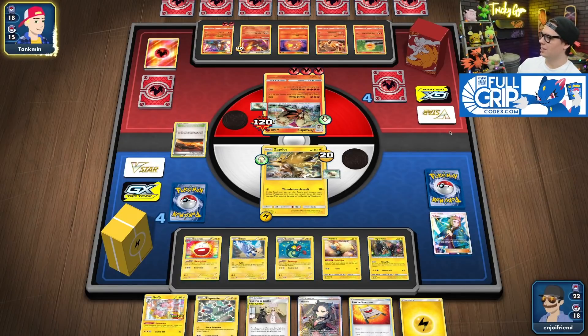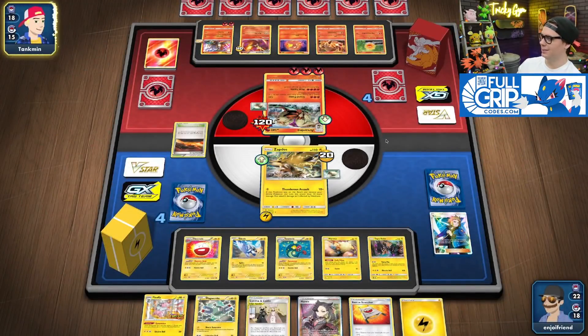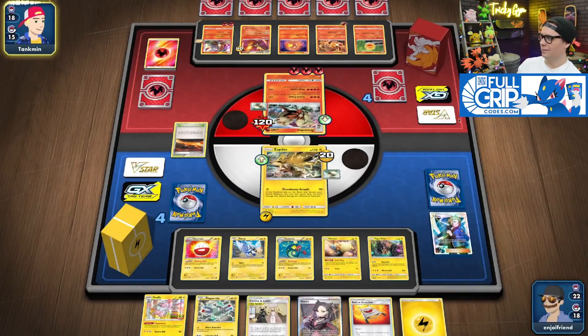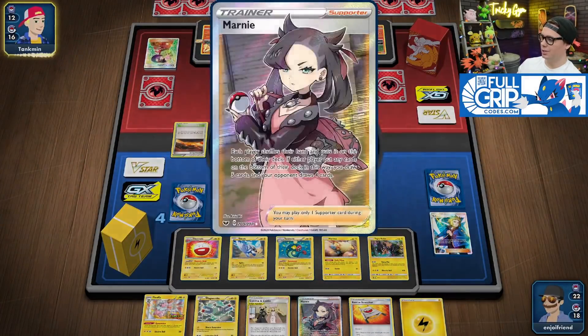Trevor says that his game is freezing — no, Trevor, we've got a really close game here, man. Come on, Trevor's internet, pull through. We've got the Wishful Baton. Still have Field Blower in the deck. Heap Fire Energy to that guy. Eric's Hospitality for six — that's insane amounts of draw. Glad I got the Marnie for next turn.